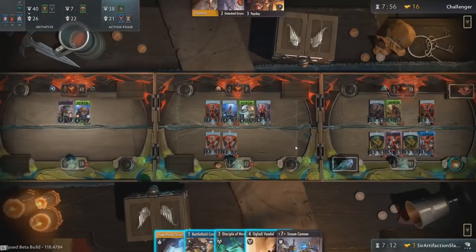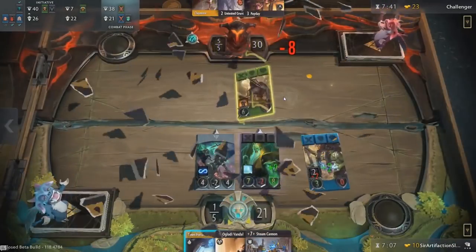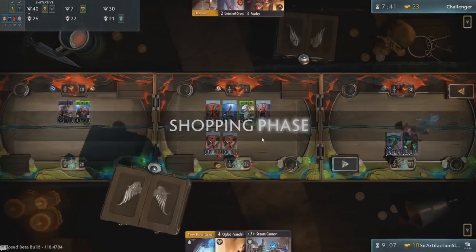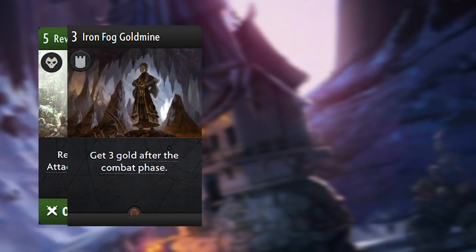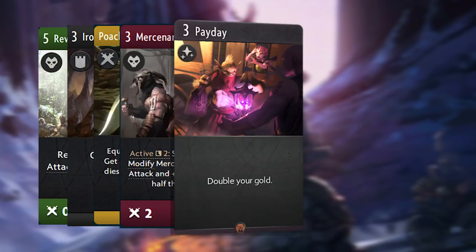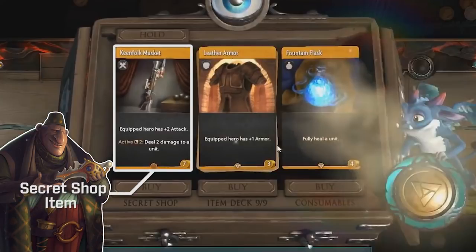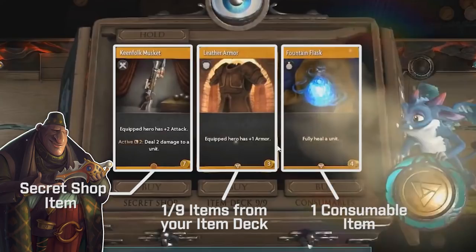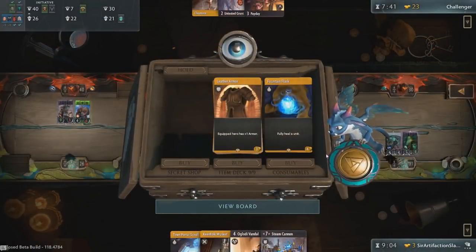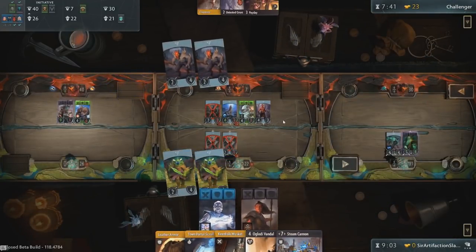With the conclusion of combat in one lane, the action switches to the next and so forth before starting up the shopping phase. During the shopping phase, each player can spend gold earned during the course of the game. Killing creeps provides 1 gold and defeating heroes provides 5 gold. Certain cards can also affect gold generation, such as Payday, a 3 mana spell that doubles your gold. In the shop interface, you will be shown on the left a random secret shop item, in the middle a card selected from your item deck, and on the right a consumable item like a potion. You can buy 1, 2, or even 3 items as long as you have gold to spare, or save up for a bigger purchase after future rounds.